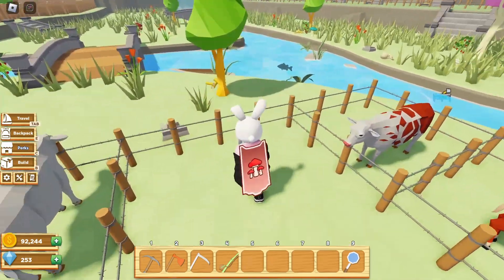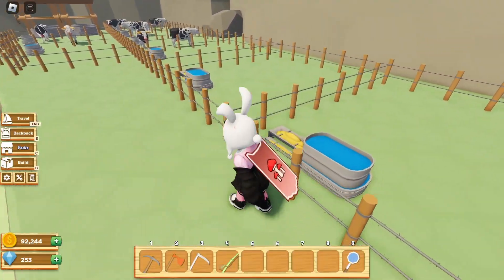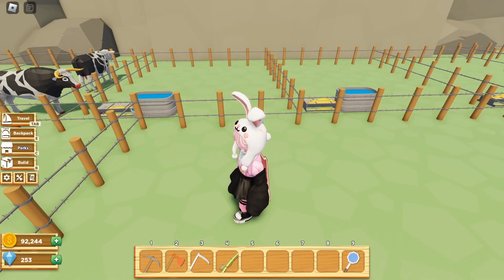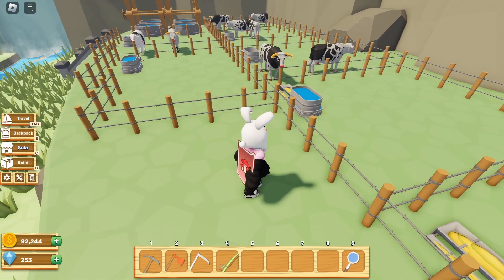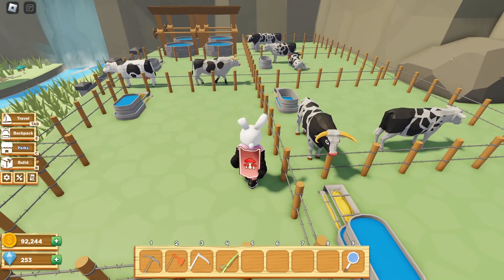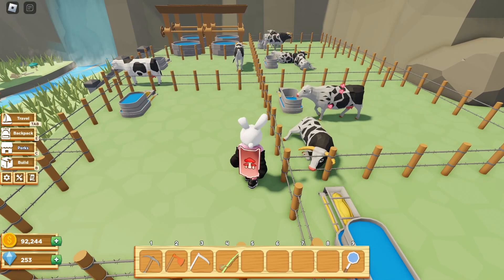Let's talk about how to breed your cows. Over here I have a bunch of breeding pens set up. The minimum you need is a 5x6 — any smaller is too crowded for cows, however you can make it bigger if you want. To have two cows breed, you must have a male and female in a pen by themselves. They cannot be with other cows.